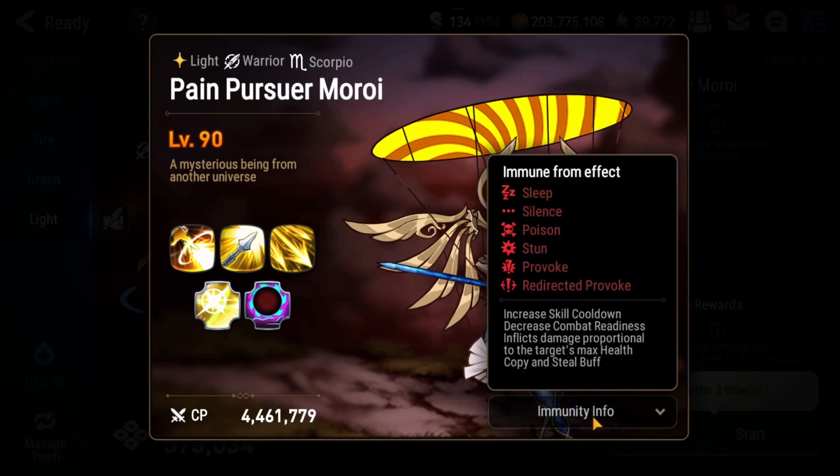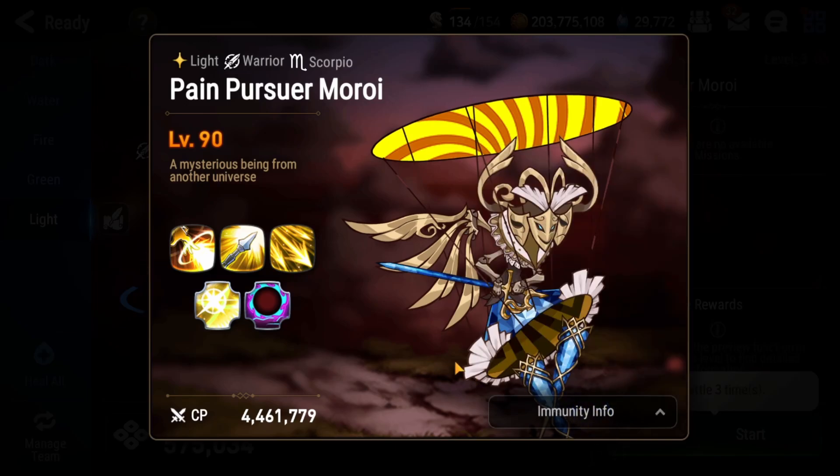Now let's talk about the light boss. For immunity, they're going to be very similar to the other expeditions — you cannot increase their skill cooldown, you can't use things like Daydream Joker, and they're immune to silence, stun, provoke, and that kind of thing. You can bring other debuffs though: blind, attack down, defense down, unbuffable — these are going to be really crucial to this fight, so don't be afraid to stack up a lot of debuffs on this target.